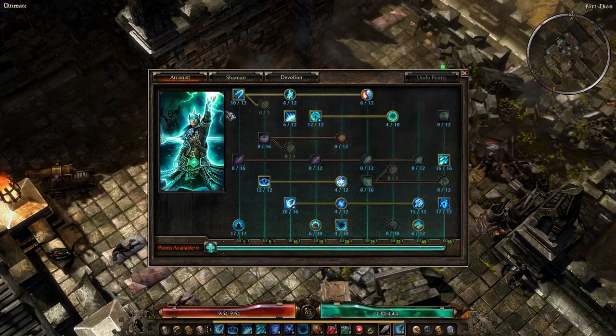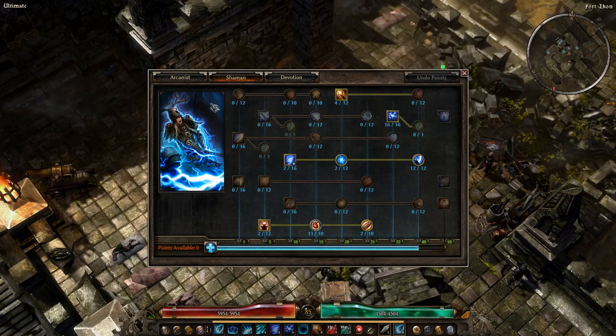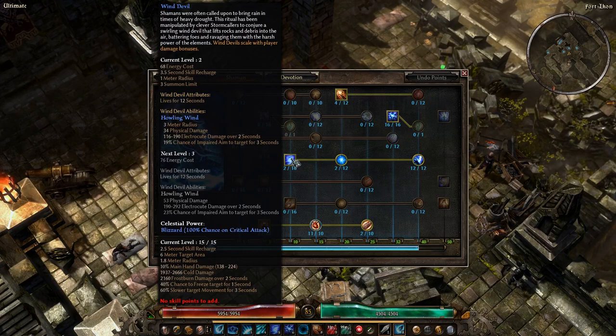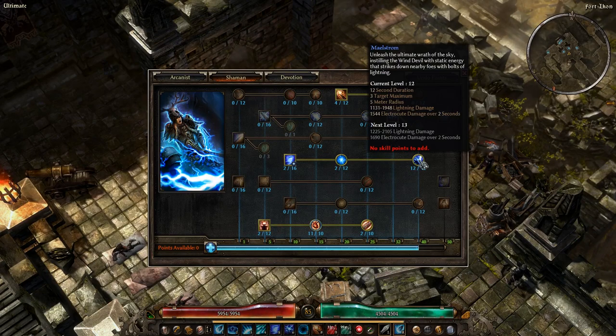You can't mesh Stormcaller's Pact with Star Pact, but that's fine because you get a lot of electrocute damage and a giant amount of lightning damage added onto the missiles — plus bonus crit damage, which is awesome. Wind Devil is another interesting ability that can combo with the missiles — throw them out, they'll go off on their own, deal damage, provide more electrocute synergy, hit enemies with impaired aim, and the Raging Tempest modifier slows targets and reduces their elemental resistance. The Maelstrom ability adds more electrocute and lightning synergy, letting you build a really awesome lightning missile build with the Druid combination.